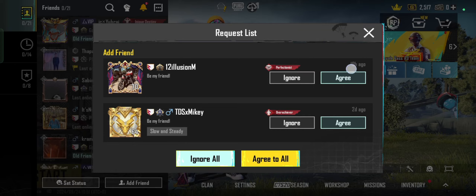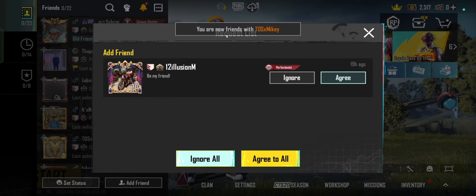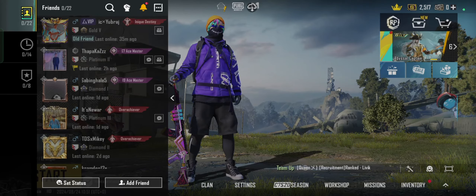Accept the friend request. You will see a list of pending requests. Click Accept next to the friend request you want to approve. Once you accept, the person will be added to your friend list and you can start playing together.